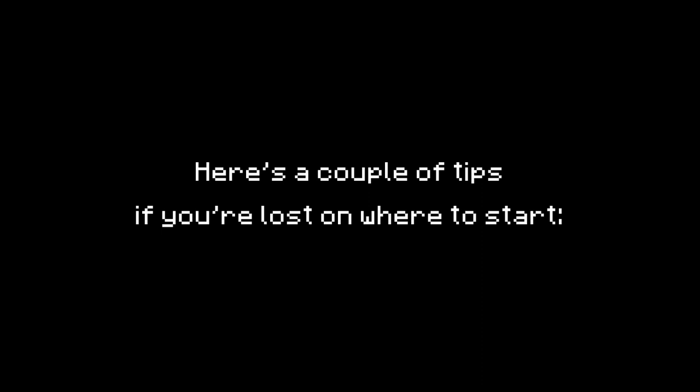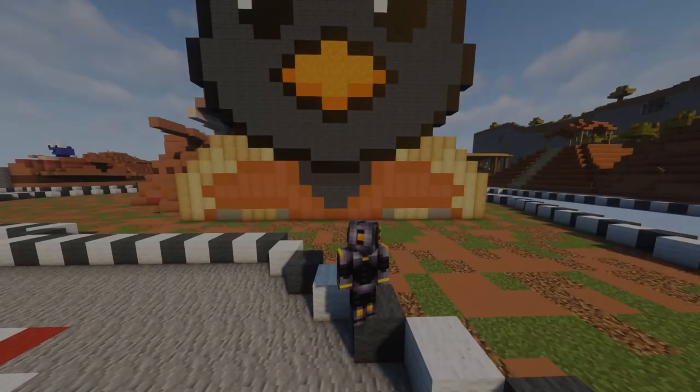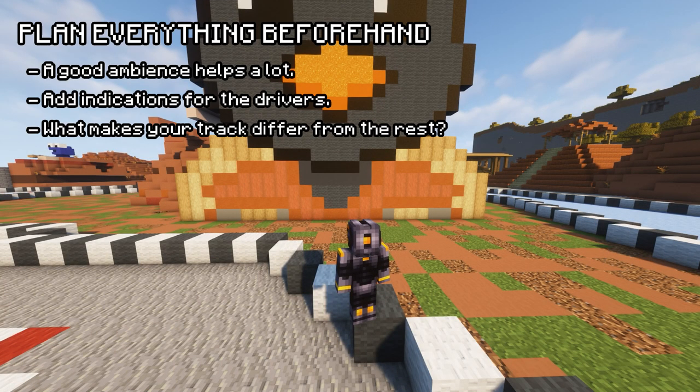To help guide you into making the best track you're capable of, the judges of this competition will be giving you tips on what they personally enjoy. I'm all for a good setting and decoration. Everyone can make a track but only a few can make it look good as well. I'll be looking out for themes, decorations that help drivers know where they are, and for certain characteristics that enhance the essence and uniqueness of a track.